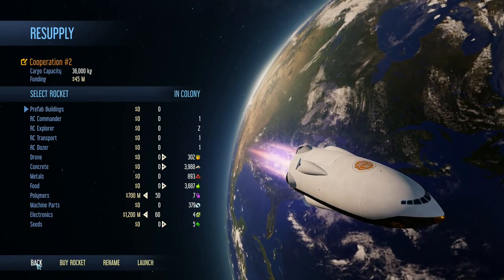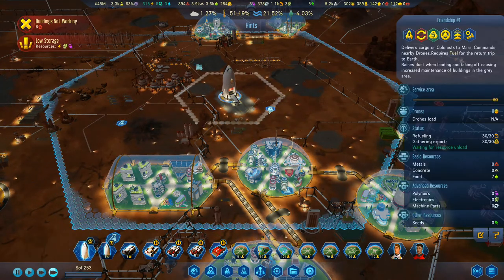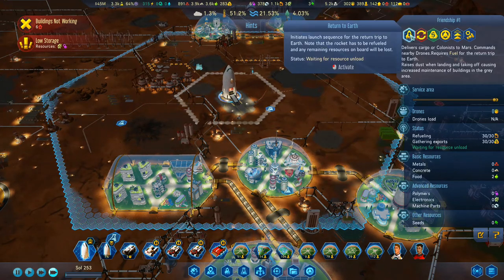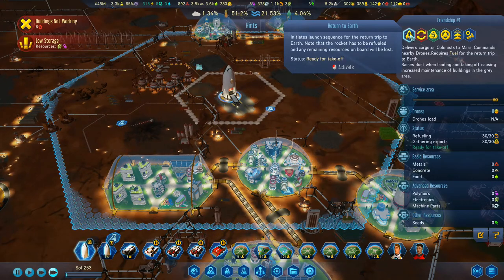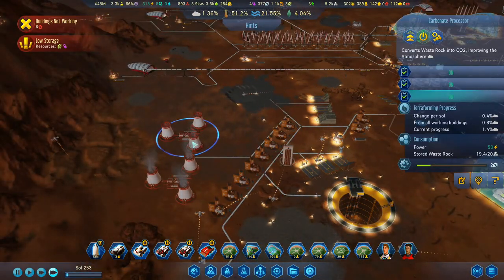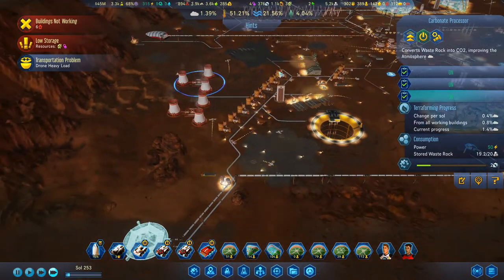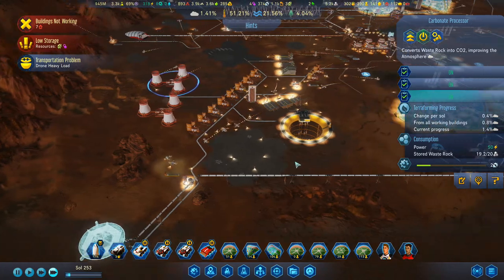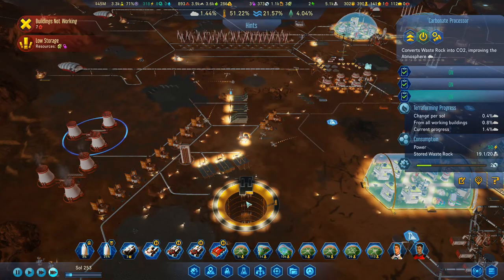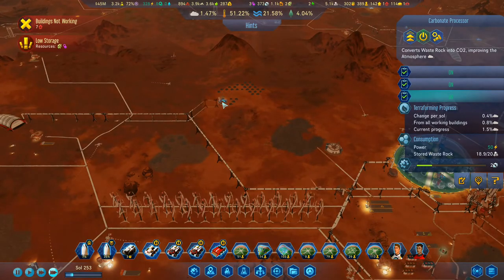So I've got another one on his way. You down here, you've got 10 food on board — as soon as we get another five food off, unload, get rid of that one. And these are already working — converts waste rock into CO2, improving the atmosphere. So we've got yet more use for waste rock. I've got waste rock being used up here, it's being converted into concrete. I've got loads of shuttles flying backwards and forwards turning everything into concrete.